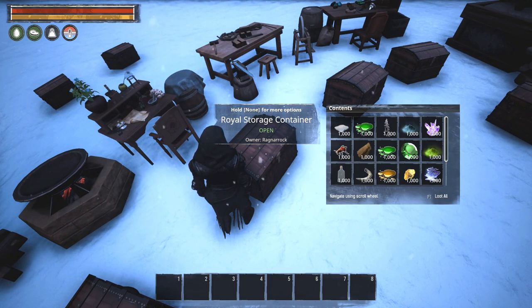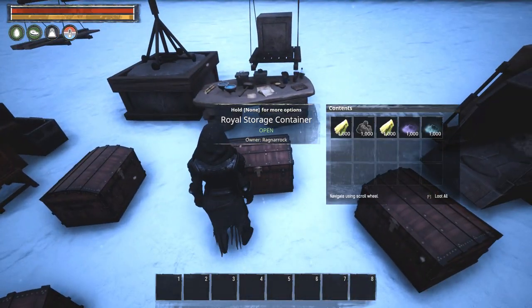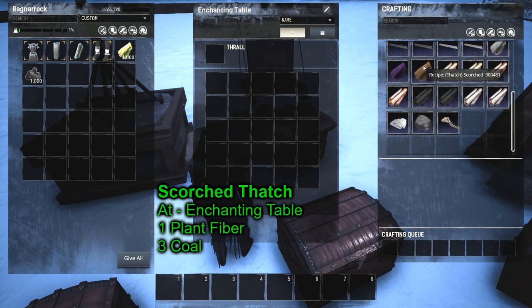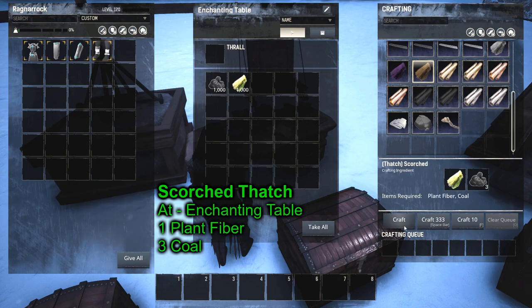Next is the enchanting table. One of the items we need at some point is scorched thatch. That's made with plant fiber and coal — select it, craft it, and you get scorched thatch.